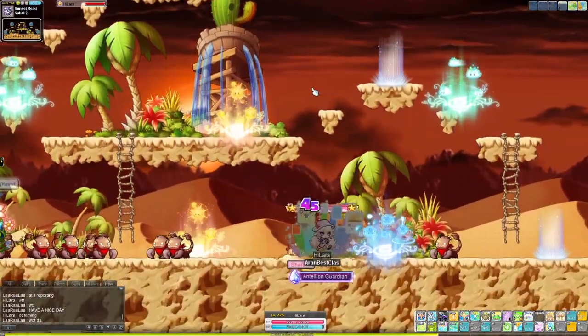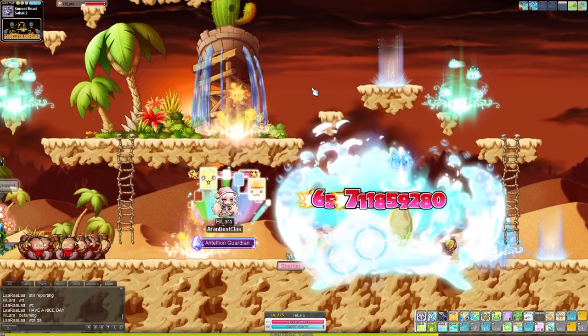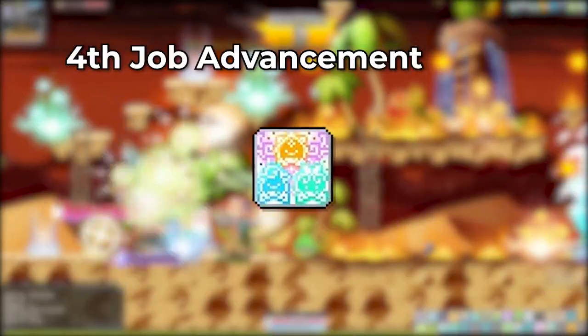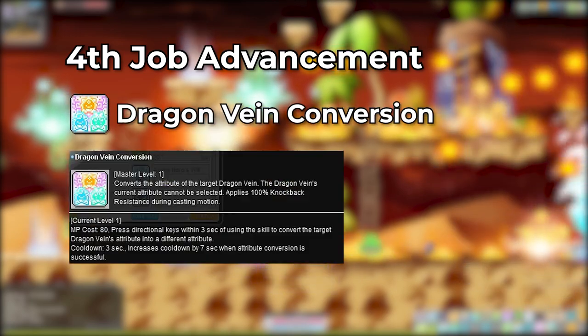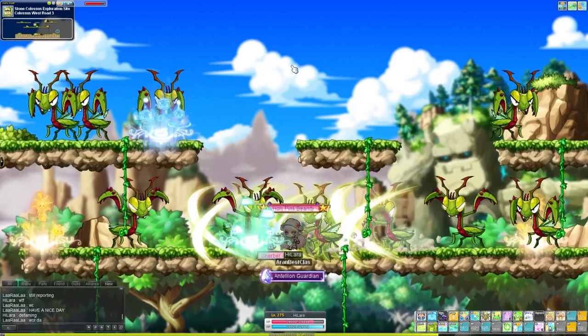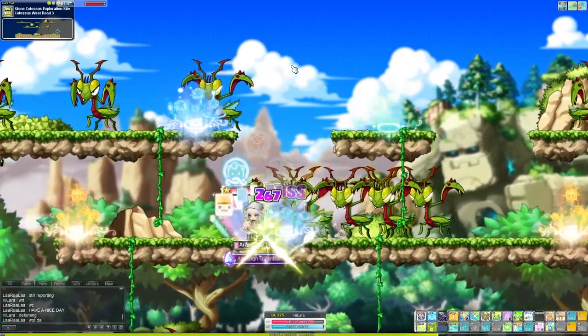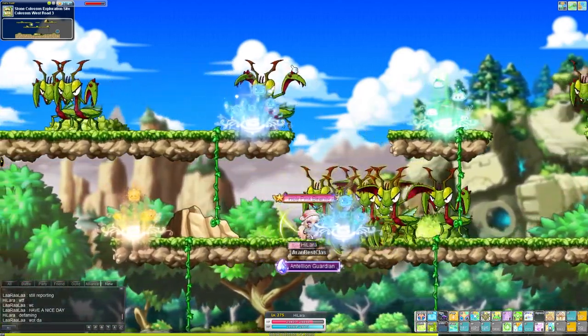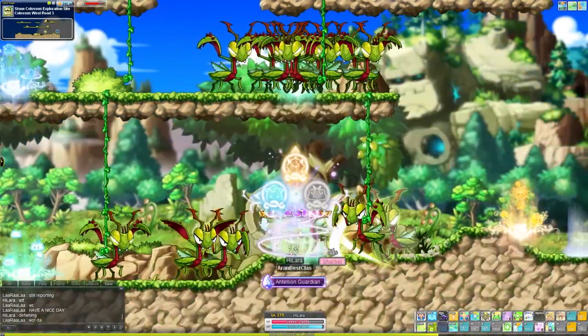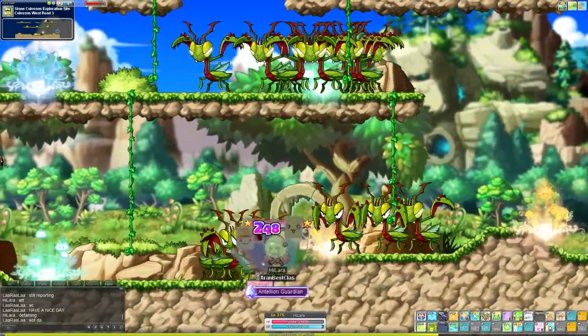Remember when we had trouble in Sahel 2 because we couldn't change dragon vein elements? Thankfully that gets resolved with Dragon Vein Conversion. Just walk up to a vein, tap that skill and choose which element to change to using the arrow keys. This has a 7 second cooldown so you can't exactly spam it, but it's better than nothing.